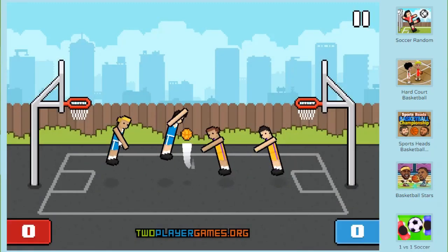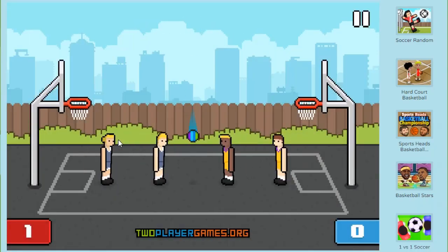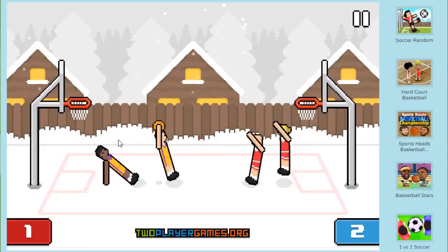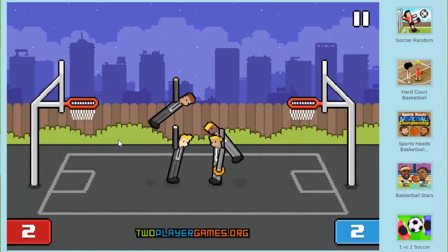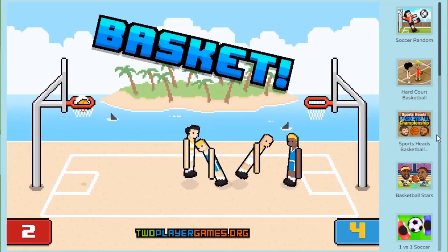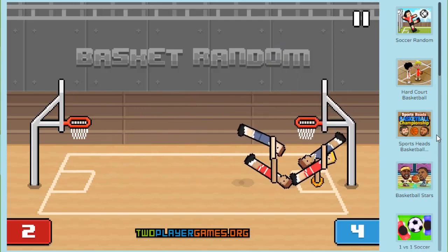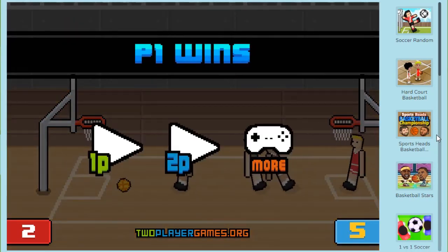I'm going to play another match to show you some other random elements — as the game name says. This is again a double point game. Now we're in a snowy environment, so my players will fall down and skittle easily. These are business suits and large hoops, so that should make scoring a lot easier. Here are long arms, so players can defend or attack other shots. These are short hoops, so the hoops are on a shorter level, closer to the ground. Awesome long range shot — and I win this round 5 to 2.